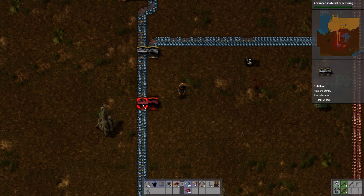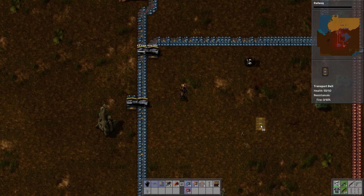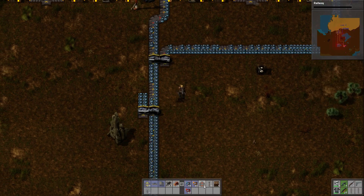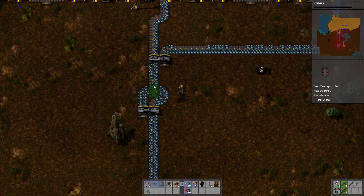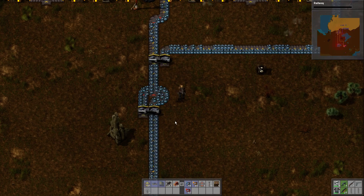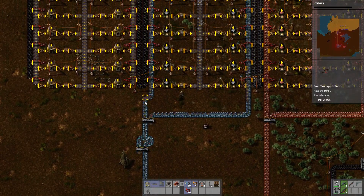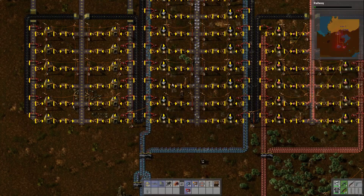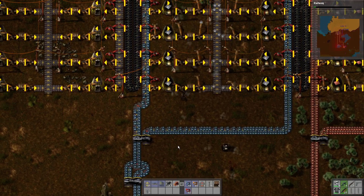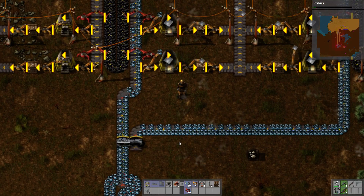What I should do is place that down - advanced material processing. Let's get a railway underway. Let's shove that down so that we've got both sides actually getting evenly distributed, as opposed to - because when one side builds up like that, the reason that one side builds up is because the inserters take from the opposite side of the track. But when it's doing that we want to get it so that both sides are getting an even distribution.